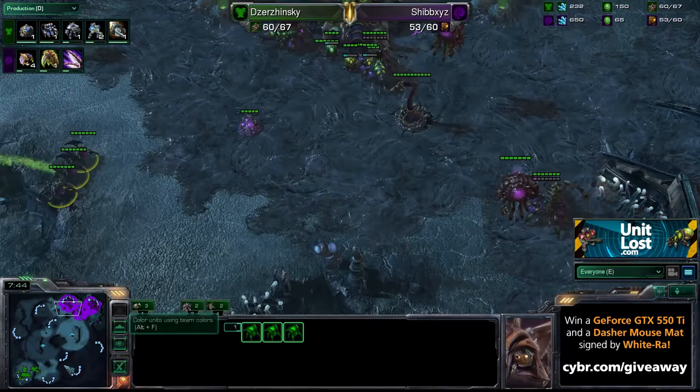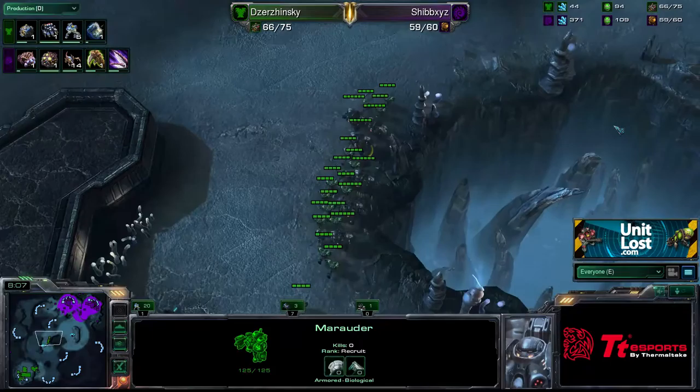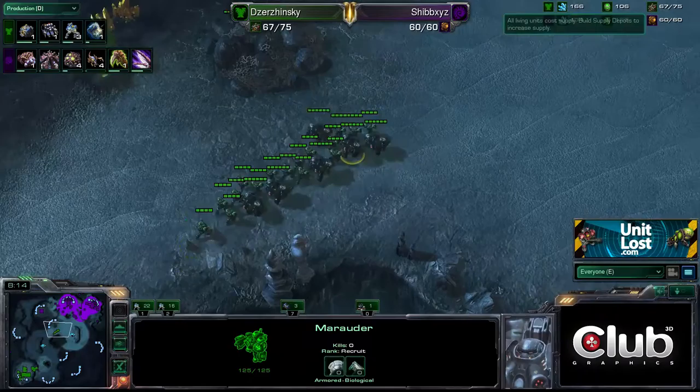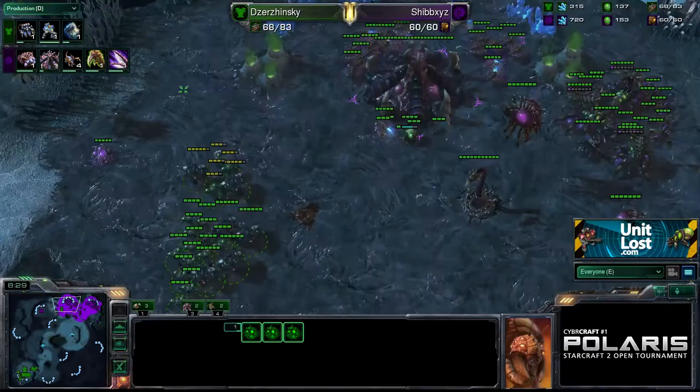To be honest, there's not really that much in the way up top here at Shibs's natural which can really repel it. There are Queens — three Queens — three Roaches, and a couple of Zerglings knocking around. But this is going to be quite a scary attack. If I was Shibs, I would not want to be seeing this attack coming in — looking down at my minimap. Oh no. Some nice creep tumours there, the more the merrier.